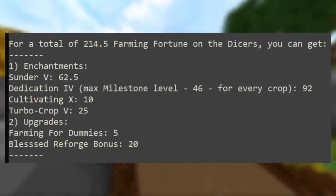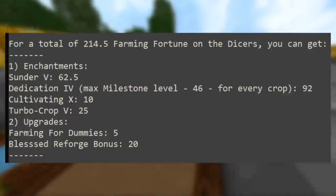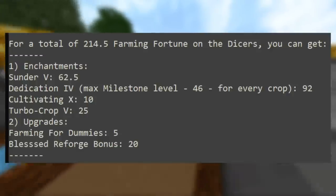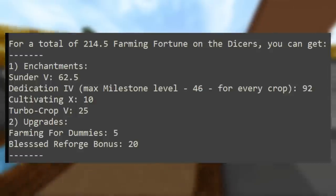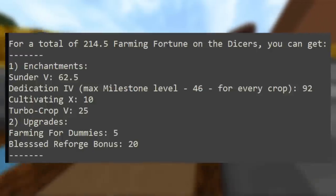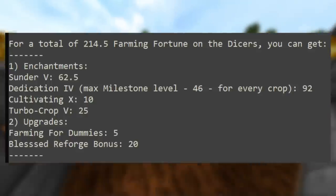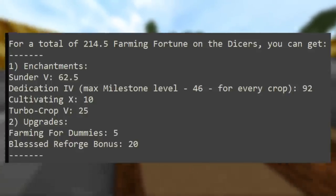For the dicers, you can get 214.5 fortune. Get Sunder 5 for 62.5, Dedication 4 for 92, Cultivating 10 for 10, and Turbo Pumpkins or Melons 5 for 25 fortune. Also add Farming for Dummies and the blessed reforge on the recombobulated tools. Remember to upgrade your dicers to their 3.0 version, recombobulate them, reforge with blessed, then add Farming for Dummies.